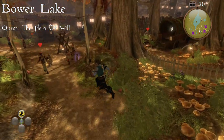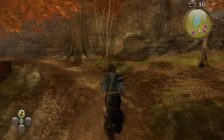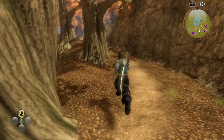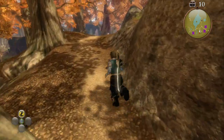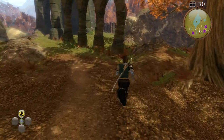In Bower Lake, starting inside the Gypsy Camp, if you turn around and head to the back of the area, go through the hole in the fence which requires the quest The Hero of Will. Continue following the path around to the left. As you follow the path around you'll notice a ruined tower in front of you. The chest is going to be located against this at the bottom to the right of the stairs.